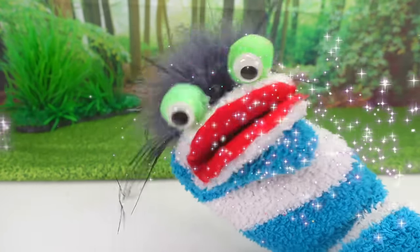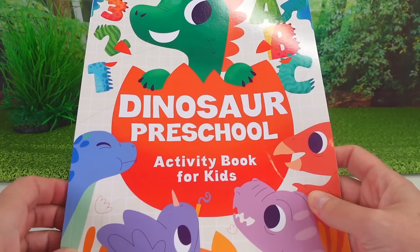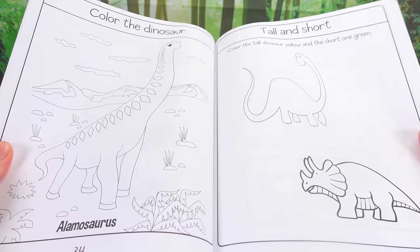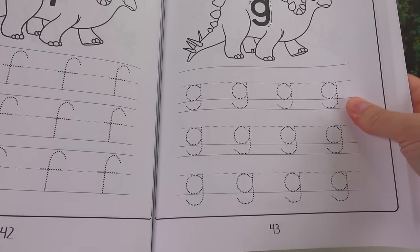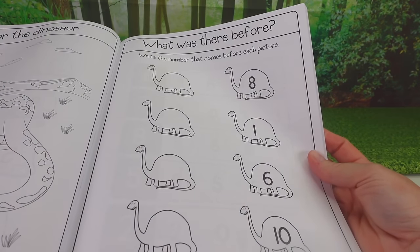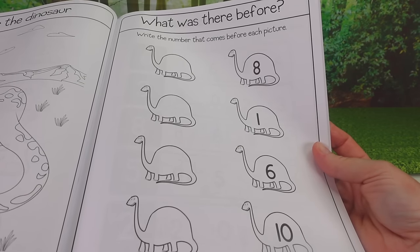Fizzy! Whizzy! Bubbizzy! Bop! Let's see what it is! It's a dinosaur activity book! Look at this dinosaur right here — there's lots of dinosaurs you can color! You can practice writing letters like the letter F and the letter G! And we're going to do this one activity. It says: what was there before? Write the number that comes before each picture!